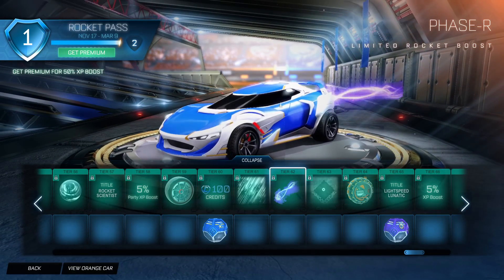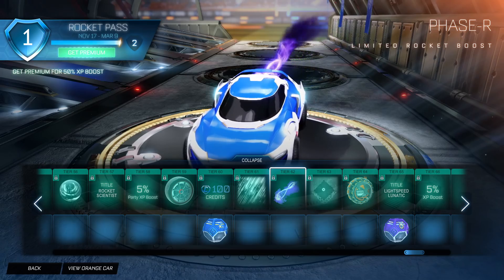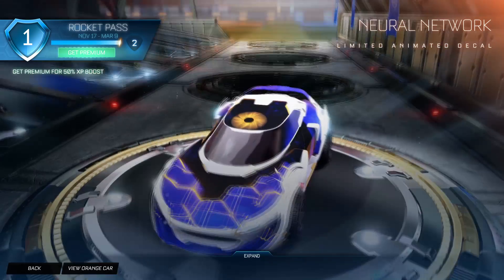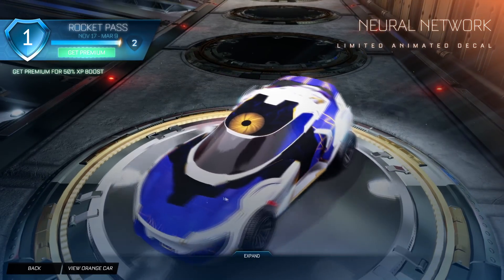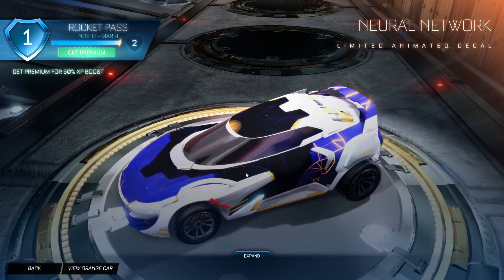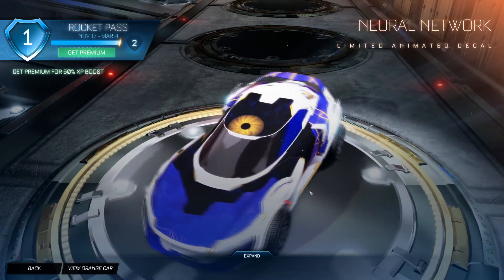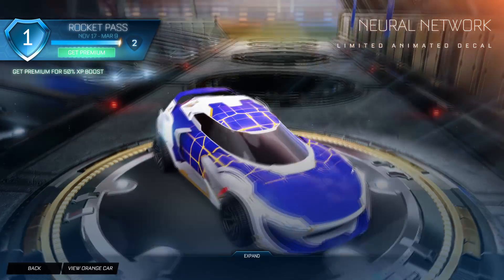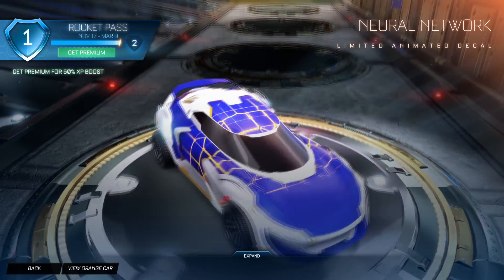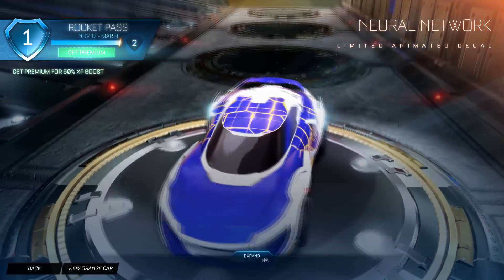Then we have Phaser - look how cool this looks. That's an awesome boost. Then we have Neural Network, which actually looks a lot weirder. It's like an eyeball - does it move on its own, is it looking at me? That is so creepy. I don't know what they've done here, where did the eye go? This is such a stupid decal - I love it.